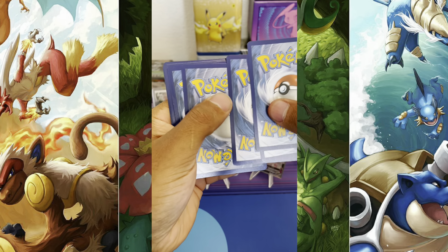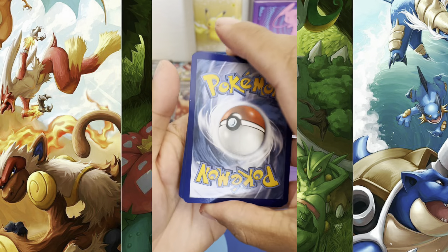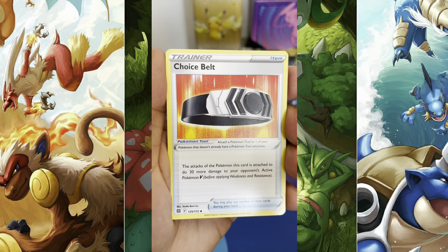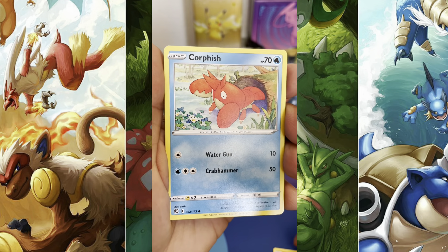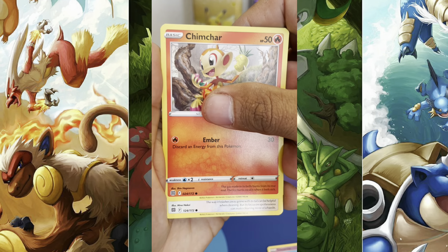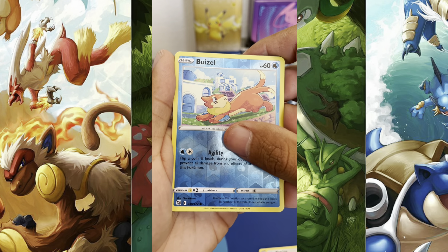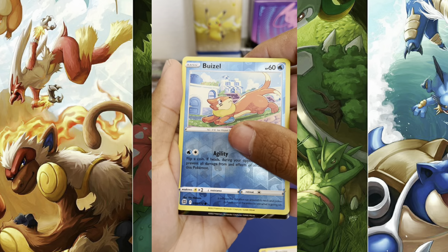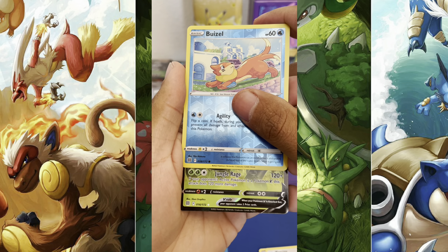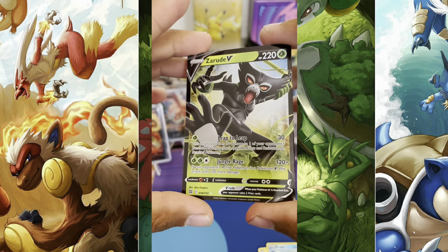Black border, guys! Uh-oh — I see a little white right there. Energy — you saw that — Choice Belt, Vibrava, Corpish, Galet, Chimecho, Chimchar, Munchlax — reverse Buizel. Hey, we got something! Is it a Heat Blast? It's green. What move is it? Jungle Rage — don't tell me it's the Tarzan one. Three, two, one — Zamazenta! This is our second or third Zamazenta we've pulled.